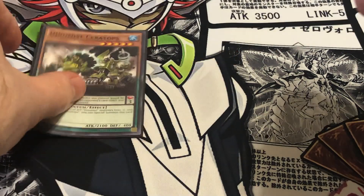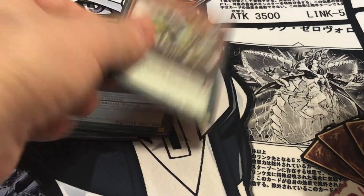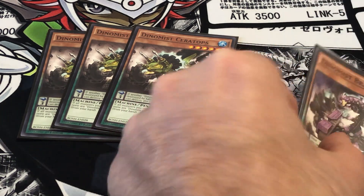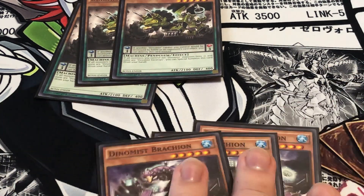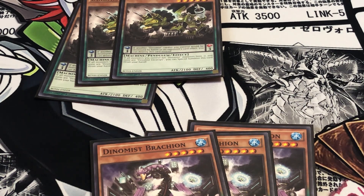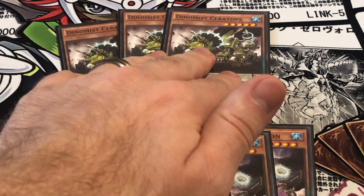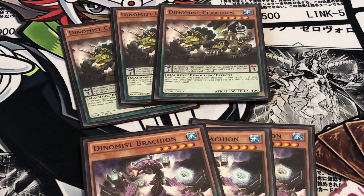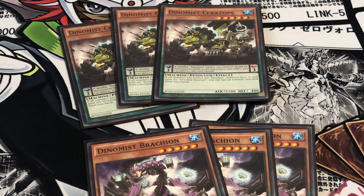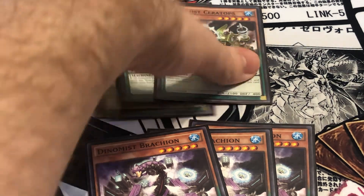Next, we've got some of our extenders: Ceratops and Brachion, 3-of each. Ceratops is basically a backup secretary — if you have a Dynamist monster on your field, you can special summon it from your hand. And then with Brachion, it's kind of like a Cyber Dragon where if you don't control a Dynamist Brachion and your opponent has the highest attack point value on the field, you can special summon it from your hand. Those can be really nice extenders just to establish board presence.